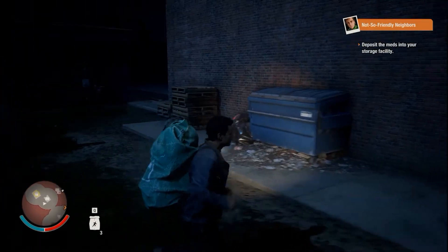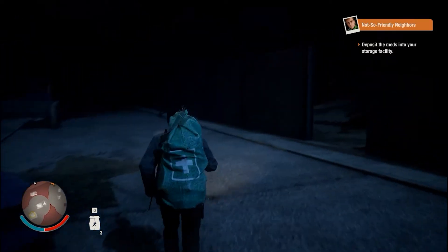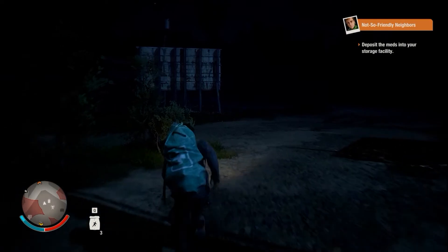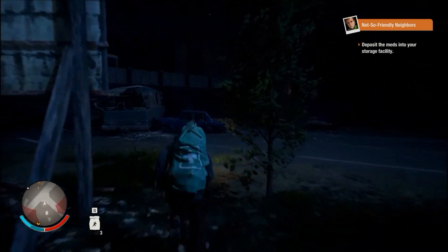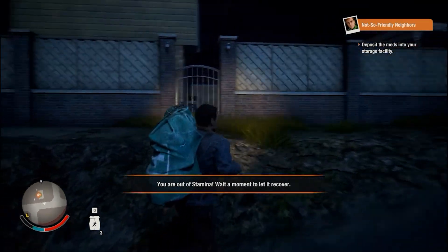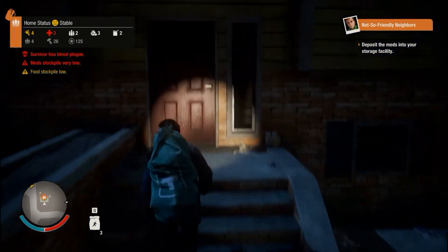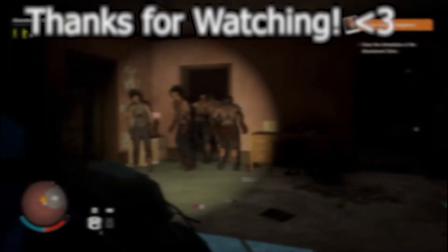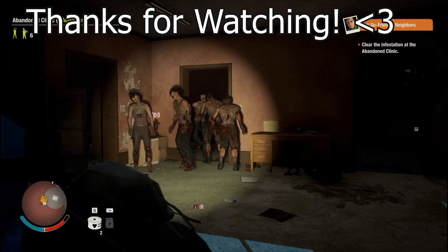Cardio level is now level 2 — pretty cool. That'll help us sprint a little bit faster and engage in longer combat. Yeah, we're heading on the way back and we're pretty good to go. It does sound like we have a pretty big fight ahead of us soon — we do have to go and collect blood samples for our boy Ian. My guy is pretty tired and carrying a lot of gear, so we'll have to worry about that, just keeping that stamina bar down. Alright, let's drop off our supplies. We'll be right back.